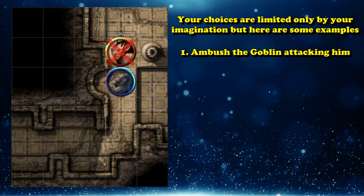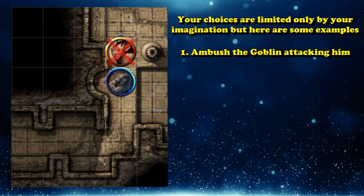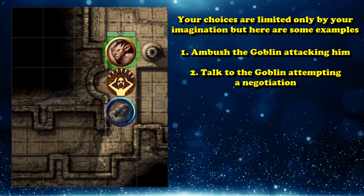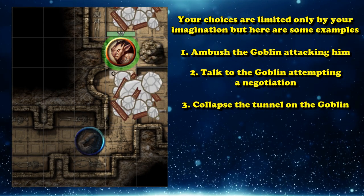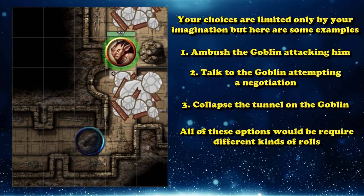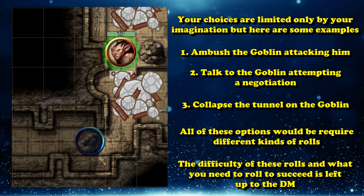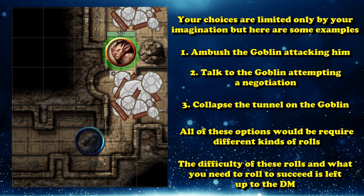Do you wish to ambush the goblin and attack them? Do you want to try to talk to them and see if you can negotiate? Or do you want to do something unconventional, like collapse the entire tunnel on top of them? All of these things would constitute different kinds of rolls, and the difficulty of these rolls and what you need to roll in order to succeed is left entirely up to the DM, who tells you the outcome of your rolls, as well as what kind of roll you need to make to attempt any of these creative feats.